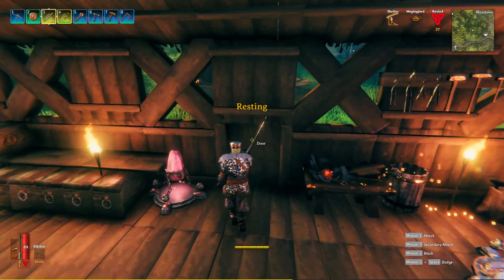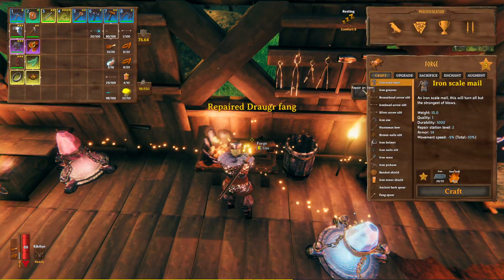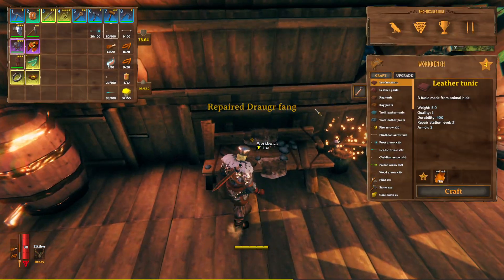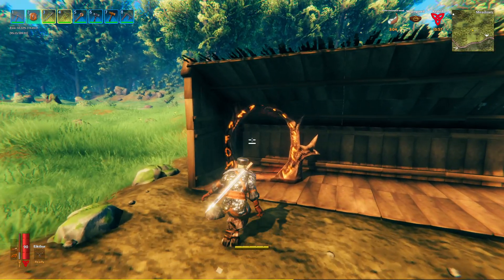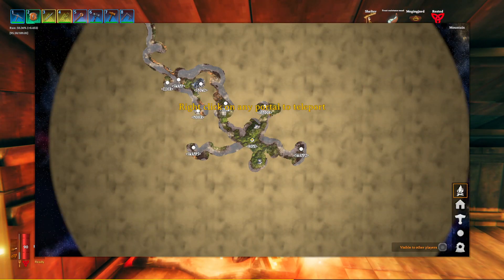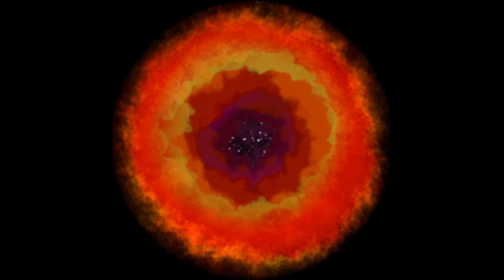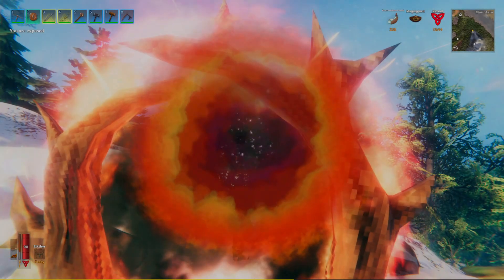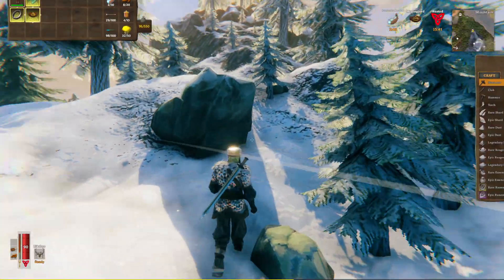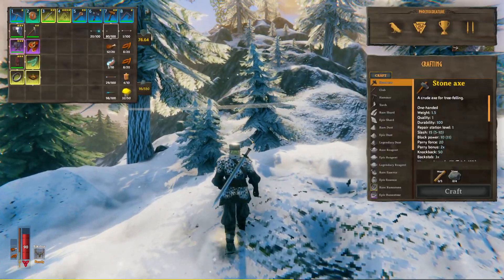550 weight capacity now. We're going to repair everything. Geez, the way I'm going I'm not even going to get to Moder today — I'm just going to get everything set up for Moder. Wasted most of a day waiting for the rain to stop. I popped my frost resist potion and it's already down to three minutes — so I wasted seven minutes standing around waiting for the rain to clear so I could go into the snow biome without freezing to death. Kind of very annoying.